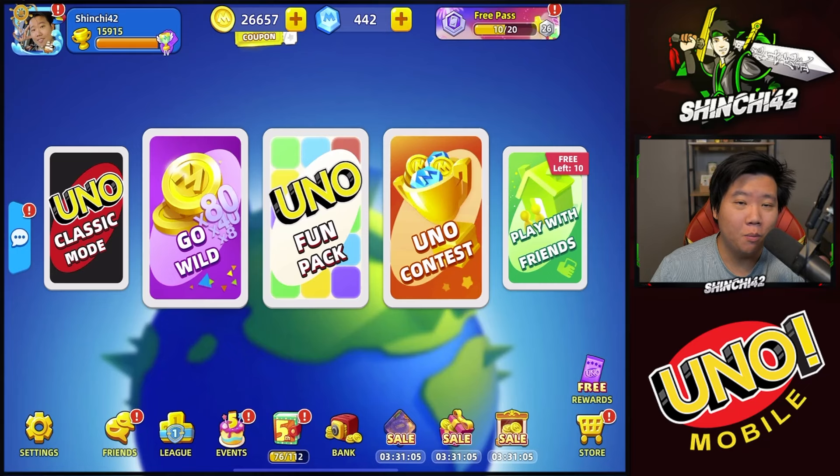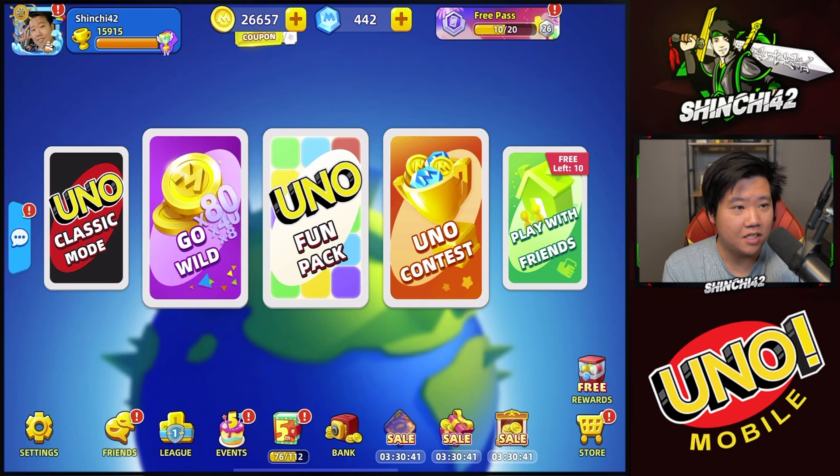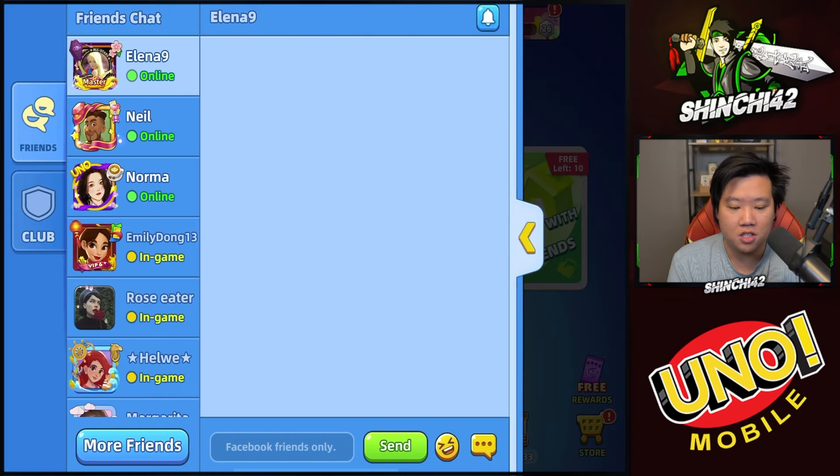Welcome back to another Uno Mobile video. Today I want to show you a really cool update in Uno Mobile — something I've suggested since we first got into the game. The new addition to the chat system I think is going to bring players and the community much closer. It's now moved to the left-hand side corner of the screen; it used to be on the top. Now you can see you can chat with friends.